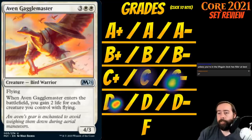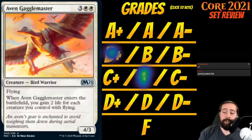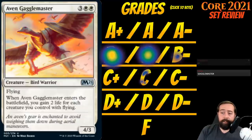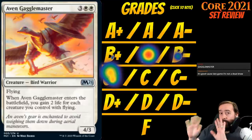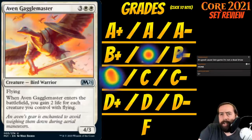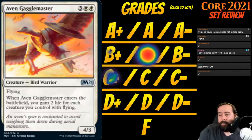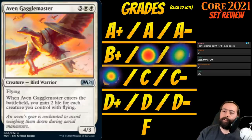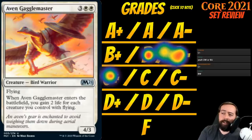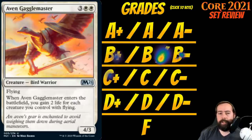Up next is Aven Gaggle-Master. It's 3 white-white for a creature bird warrior at uncommon — a 4-3 flyer. When it enters the battlefield, you gain 2 life for each creature you control with flying. A 4-3 flyer for 5 that gains me at least 2 life — potentially more. This isn't just for the black-white lifegain deck; it's really for the blue-white flyers deck, or any deck that wants to attack with flyers. It just seems solid. B feels a little high but I think it is around a B. It's going to be great in every white deck.